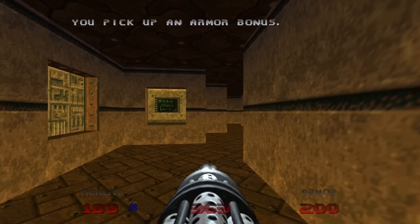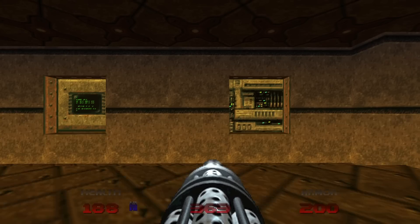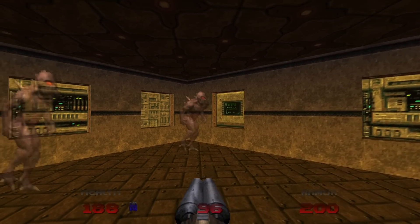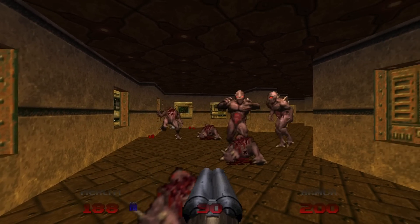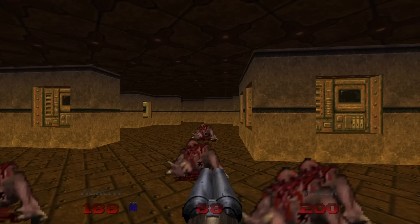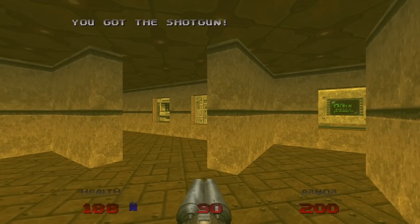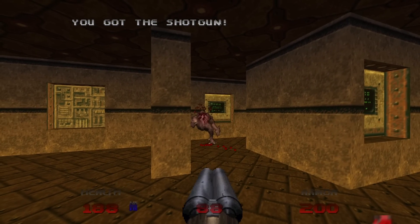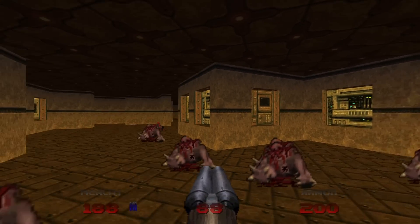Now we can go find that switch on the island. Be ready for a large number of imps to spawn in all around you, but the super shotgun is your best friend. There's also a shotgunner and another imp that have spawned. Your super shotgun is your best friend — it will do you no wrong.